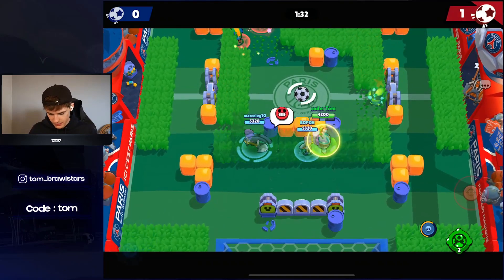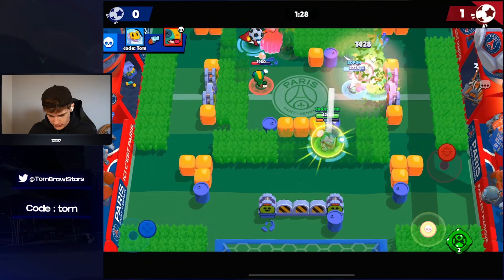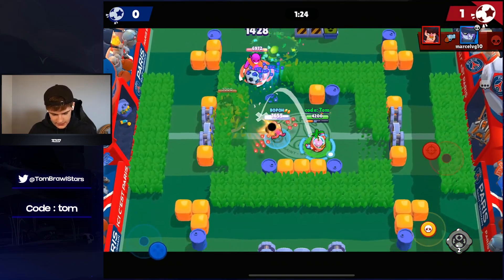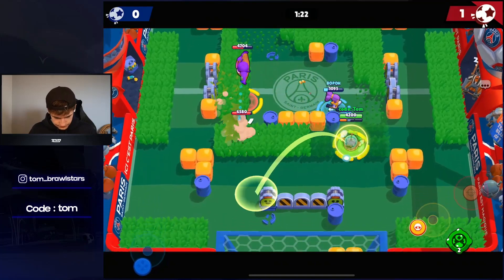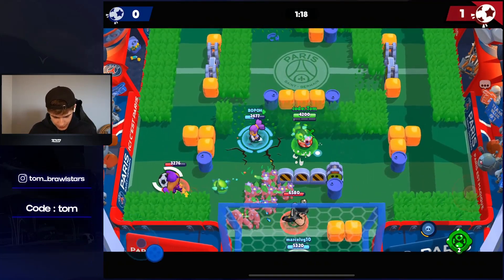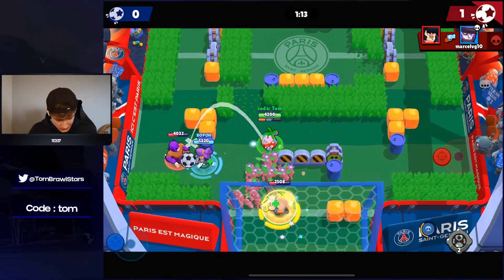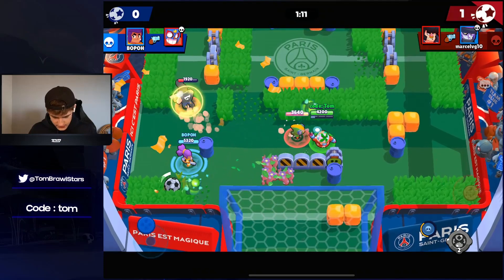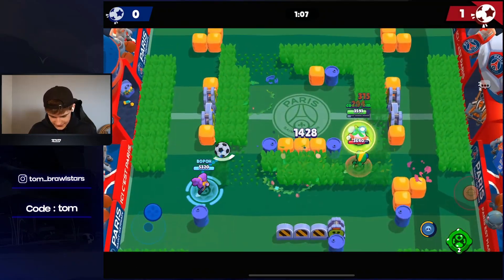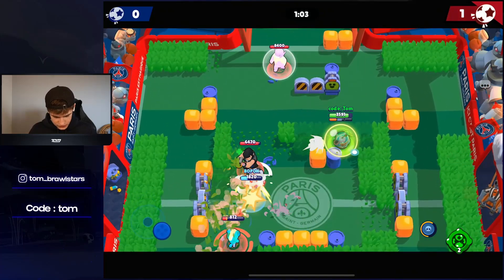Imagine not playing PSG Shelly on Brawl Ball, which is literally a PSG-themed map — like what are you doing? Okay, Shelly's here. Mortis going for a trick shot — can he get it? These random Mortises, I swear. That block actually somehow worked — there were two people jumping and we still managed to block it. Shelly, you need to get that kill otherwise we're gonna lose.